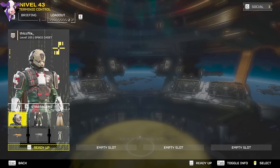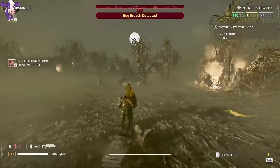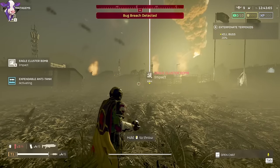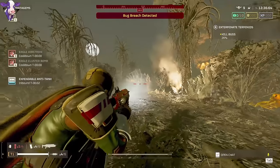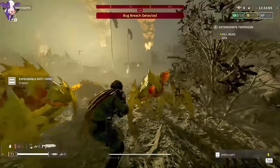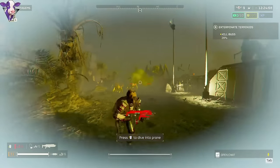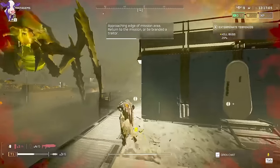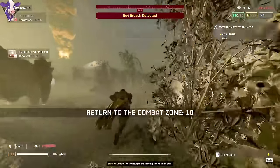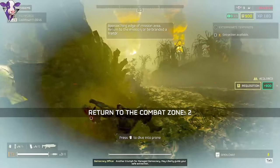For eradicate missions, I'm using the Breaker Incendiary, stun grenades, cluster bombs, a supply pack, an eagle airstrike, and the expendable anti-tank. The Breaker Incendiary completely carries in bug eradicate missions. If you're playing solo, back out of the one that spawns non-stop green biospewers — there's just too much spit and slow on that map. I'm using all eagles because this is a short mission and we don't want to wait for cooldowns. I picked 8 charges of eagles to deal with massive hordes, using them back to back. This setup also avoids that annoying orbital scatter modifier, and I used it to clear two eradicate missions while recording this video.